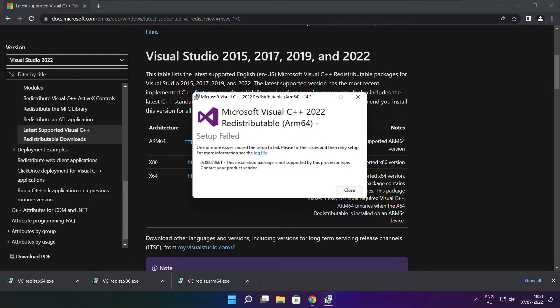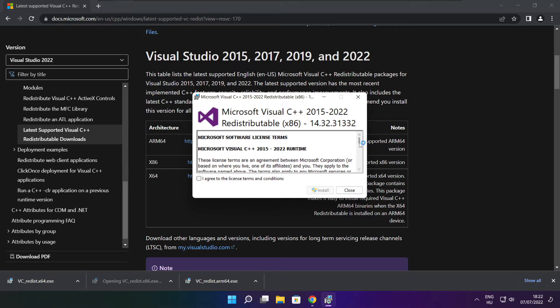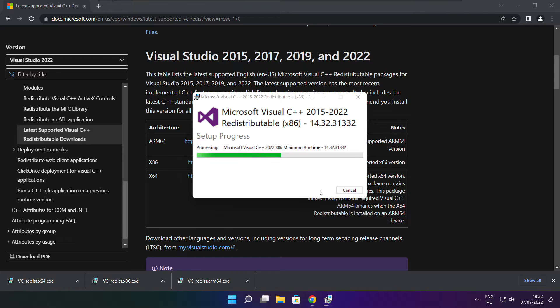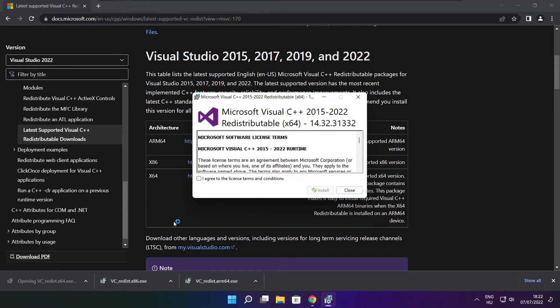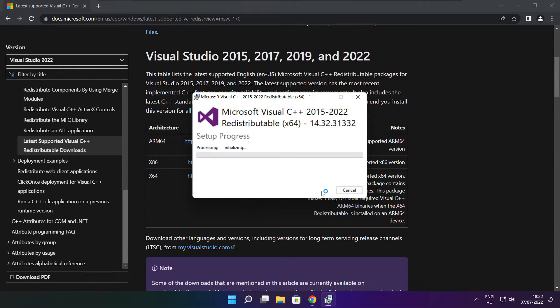Click I Agree to the License Terms and Conditions and click Install. If it fails to install, no problem — repeat for the other files. Click Close. Repeat for the other files. Click Close.